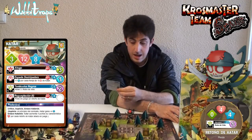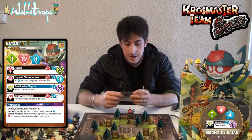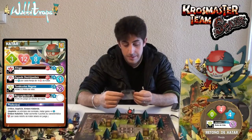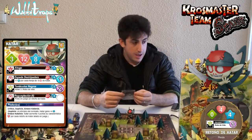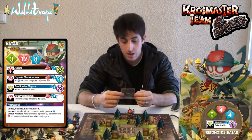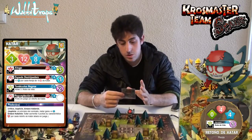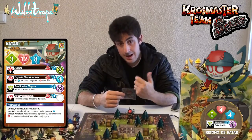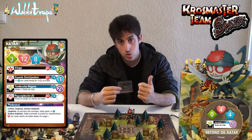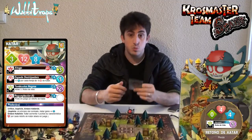Vamos a hablar de los hechizos y los poderes que tiene. Lo más importante de Katar es cómo lo clasificaríamos dentro de Crossmaster. Básicamente es un personaje que tiene ataques a distancia y cuerpo a cuerpo. De manera interesante tiene un ataque sin línea de visión, el ahogo, que aunque se hace daño, permite tácticas como el estar detrás de nuestros retoños atacando al rival. Primero hablaremos de los hechizos, luego de los poderes, y luego comentaremos la figura en general y lo que él invoca: los retoños.